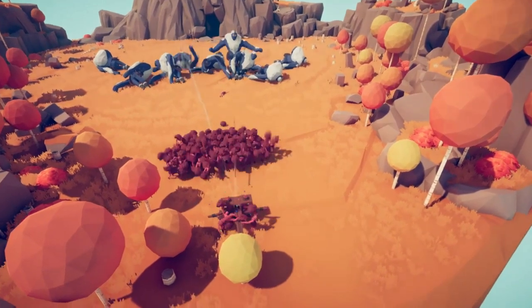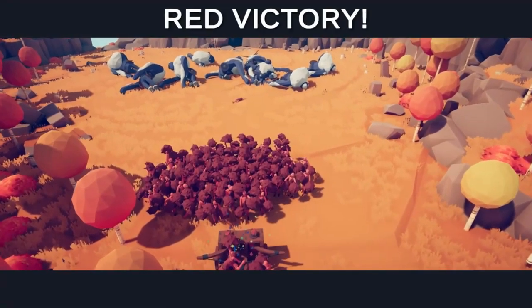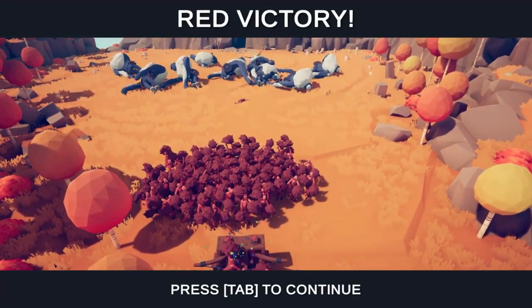Oh nice, he's pinned himself. Did we take them all out? Nice! We took out nine ice giants with one ballista and 100 cheerleaders. That was pretty fun. I like that one.